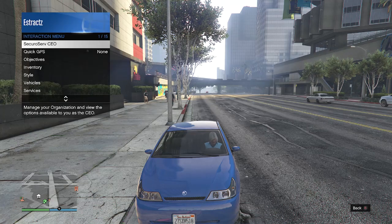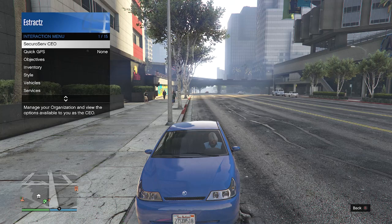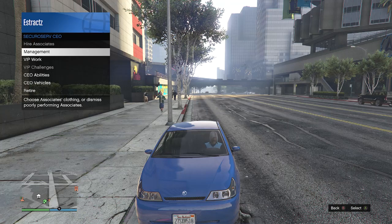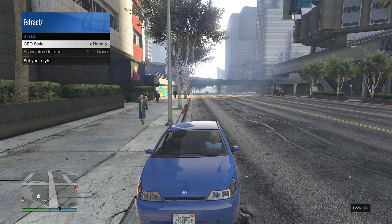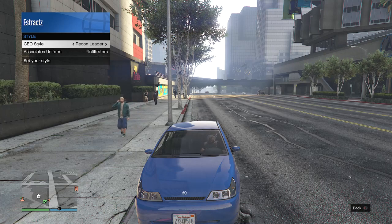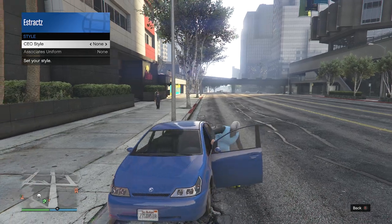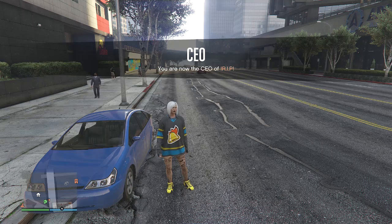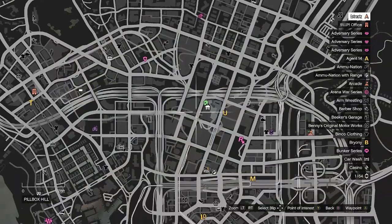After registering as CEO or MC, pull up your interaction menu again, go to SecureServ CEO or Motorcycle Club, scroll down to Management, click Management, scroll down to Style, click Style, and on your CEO or MC style scroll one time to the left then one time to the right back to none. Hop out of the car and this is what your outfit should look like. Now we're going to finish off with the mask and helmet.